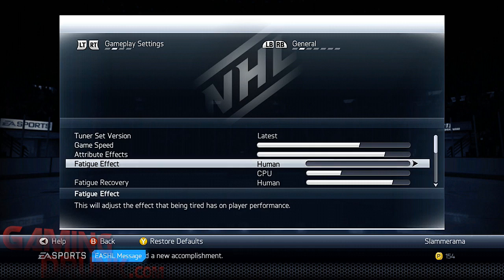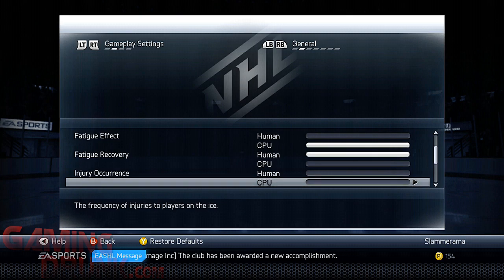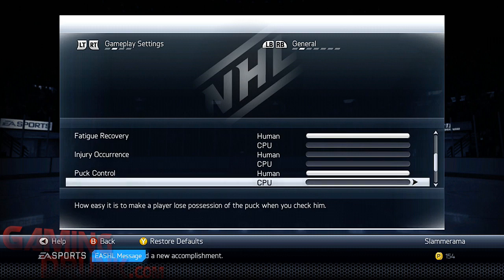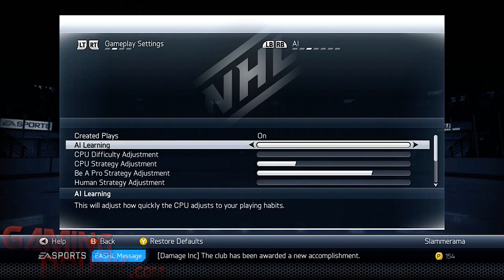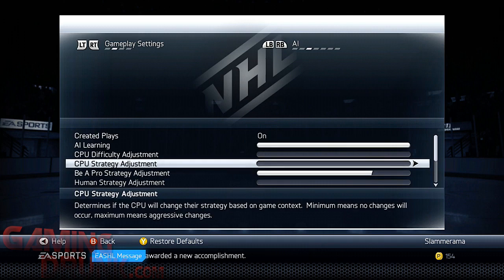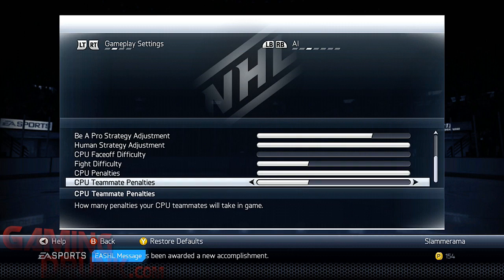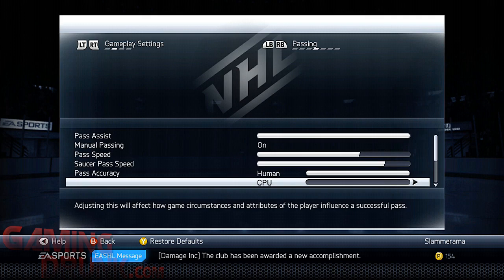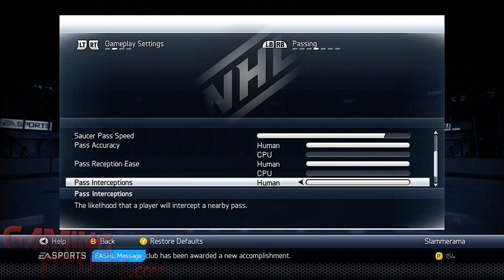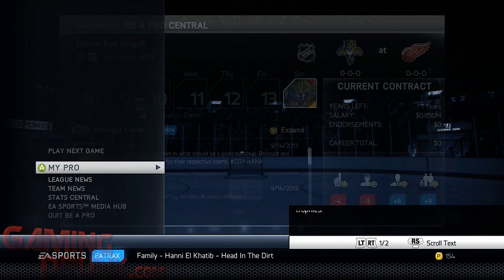Set the fatigue effect all the way down for human and all the way up for CPU. Fatigue recovery - all the way up for human, down for CPU. Injury occurrence - make sure they're both zero. Waste time - turn it off. What you're doing is just knocking it up for the human or down depending on the option. You're setting it so that your actual human team has a huge advantage. CPU penalties - why not? CPU teammate penalties - down. Just go through them all: make sure human's all the way up and everything else is down for the computer.